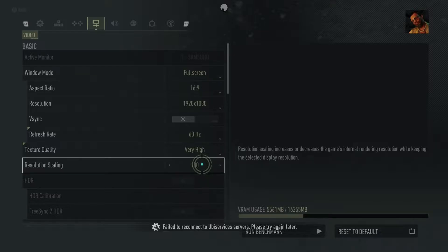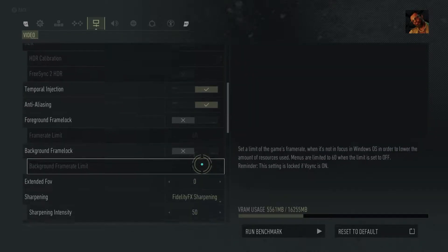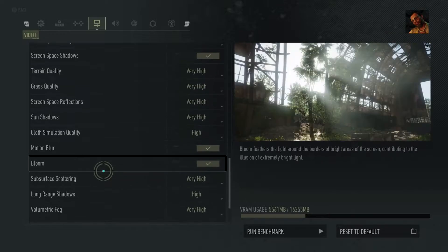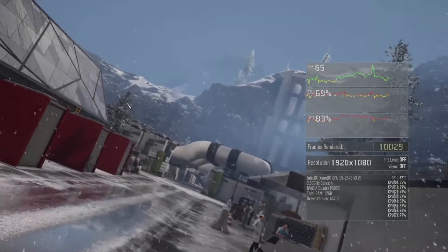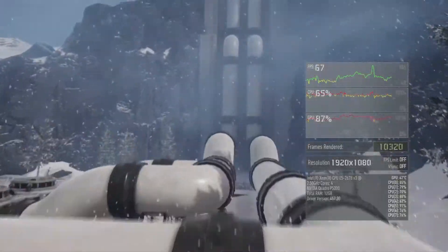As you might know, Ubisoft provides an in-game benchmark tool for most of their games and we'll run it to perform these tests. The first test we'll run is the Full HD resolution test at 1080p. We'll also run the default graphics settings of Very High set by the game. This is a long benchmark so we'll cut it short.